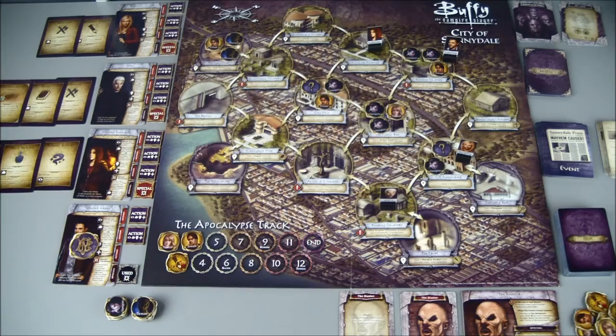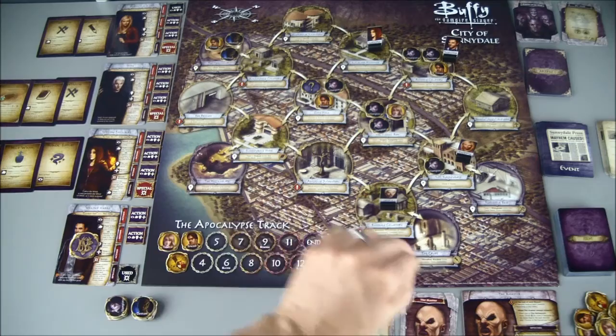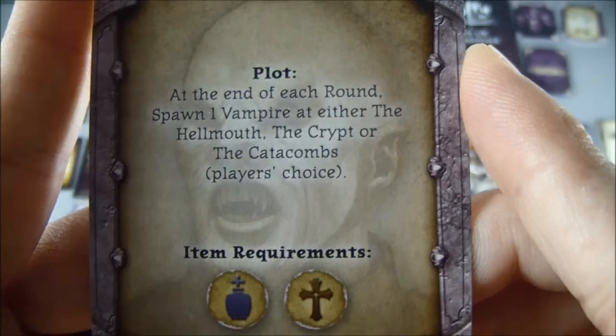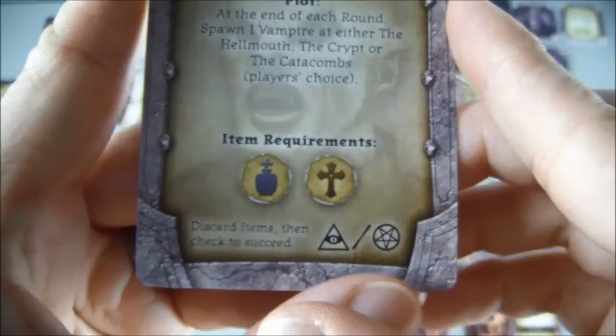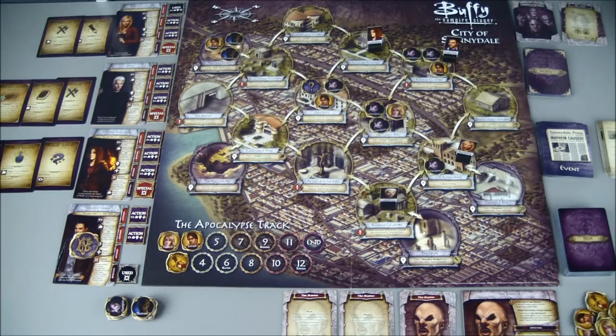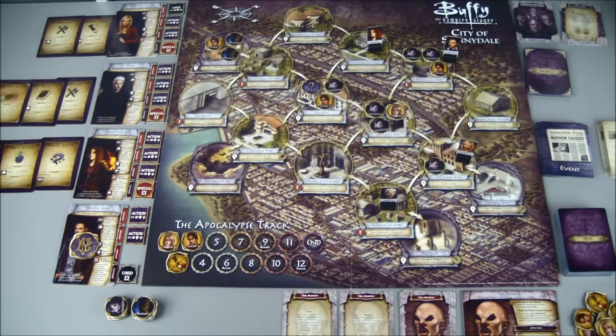We'll have Buffy use a regular action to reveal our next plot card. At the end of each round, spawn one vampire at either the Hellmouth, the Crypt, or the Catacombs — player's choice. And we need holy water and a cross. Now we have two plot cards that need holy water, so we'll definitely have to bulk up our holy water supply. We only have one right now. We have one stake, one holy water, and no crosses. So we're not looking good when it comes to having the supplies on hand — we need to start collecting those.